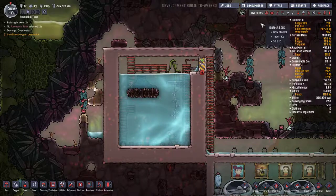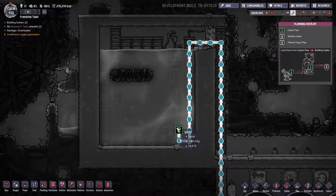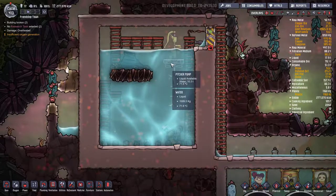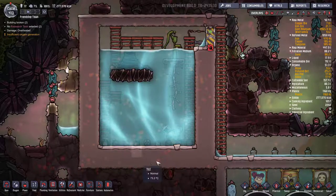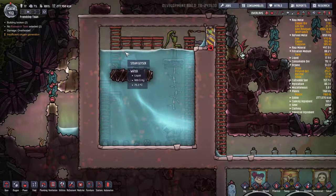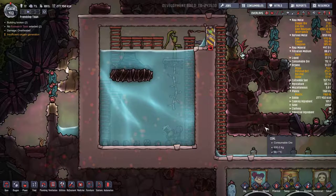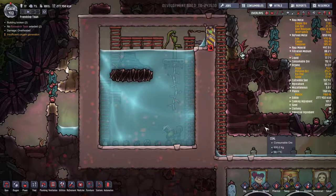What I'll try to do before it actually fills up too much is get a liquid pump at the bottom, and make sure you run the pipe and the power. You don't have to have it necessarily hooked up yet, but I recommend getting the piping and the electrical as well as a pump done before you seal off completely. That way — because this water is very hot, it's 72° and even hotter when it comes out of the geyser at 75° — it will burn your duplicants, so if you don't have exosuits yet, get it done before there's a big buildup of water.